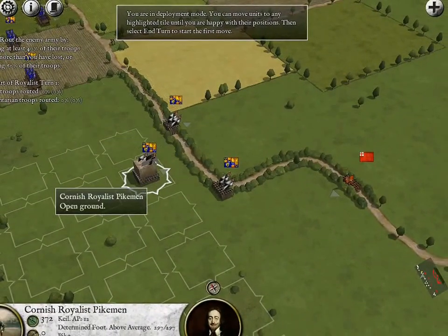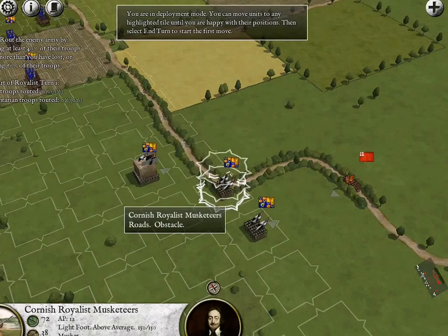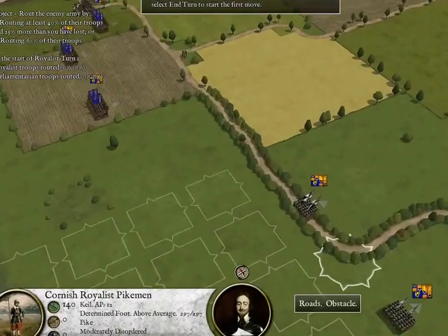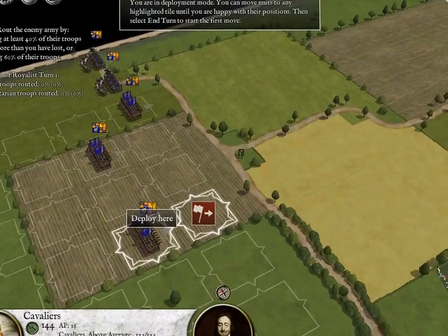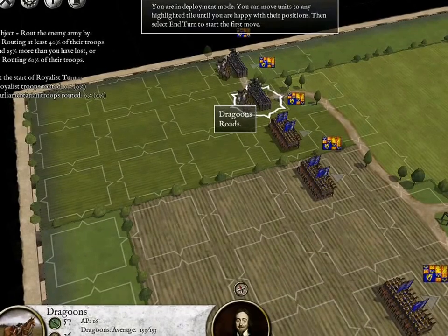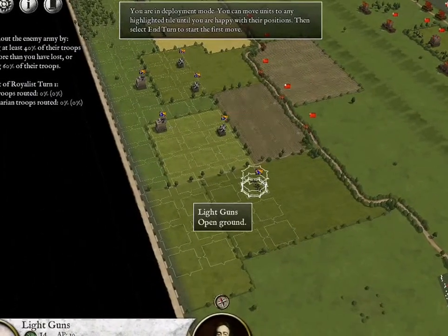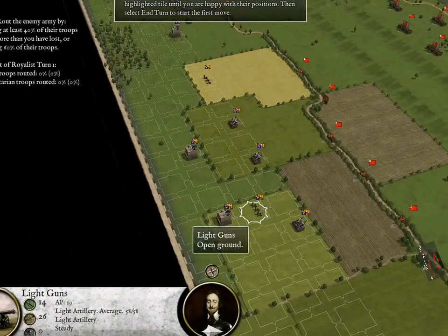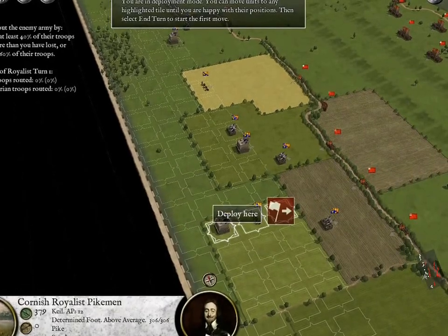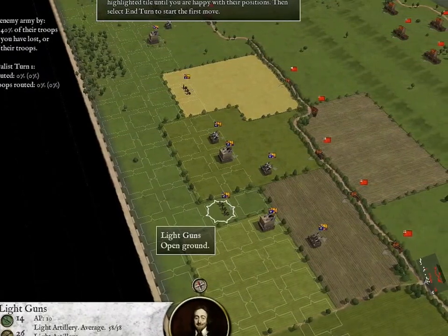What shall I do? We're going to move these Pikemen over here, and we are going to start moving up our Cavaliers to the southern part of the map. Our light guns are going to go in this central force. These guys need to be moved up. Let's deploy our light guns right there and end the turn.